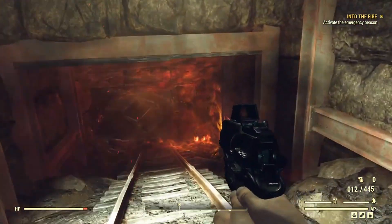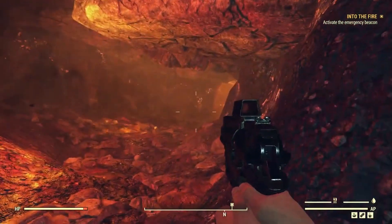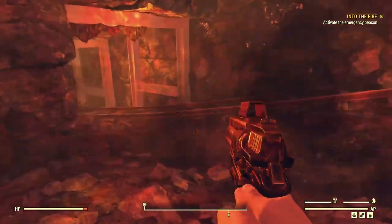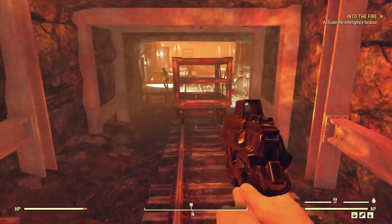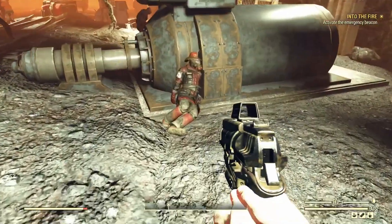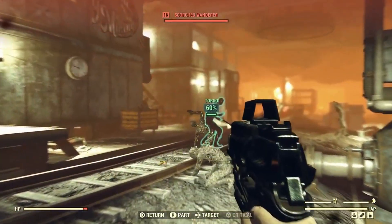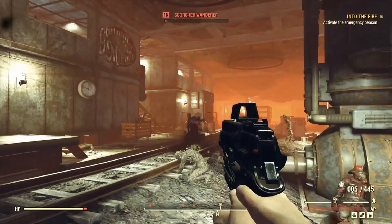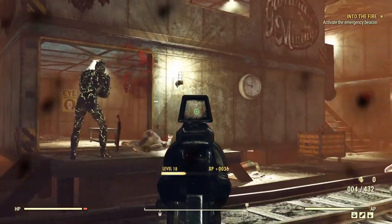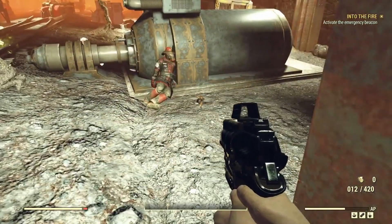You will definitely want to have either the helmet they gave you or a gas mask of your own. Attention citizen, as you go down here - clear strike imminent, please exit the area at your earliest convenience. Thank you for your cooperation. As we get down here we start to encounter some firefighters and some Scorched. I want a headshot. Thank you very much.